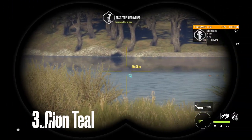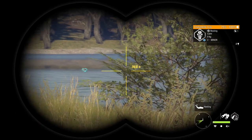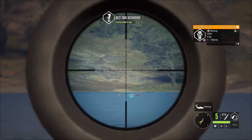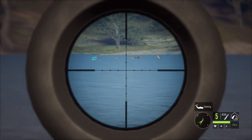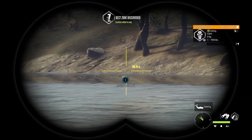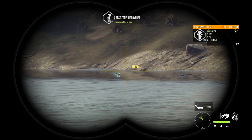Moving on to number three — the third easiest diamond in the game right now is the Cinnamon Teal. You'll find these in Parque Fernando. As far as hot spots go, you'll find Cinnamon Teal on every piece of water on the entire map. All you have to do is visit every piece of water and make sure you spot every single duck — if you don't spot one it's going to be that level three.